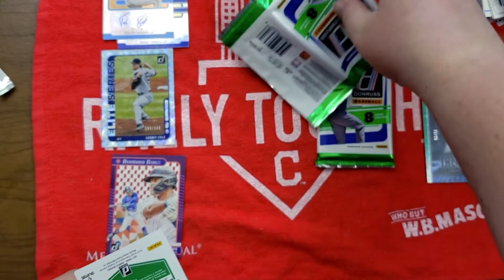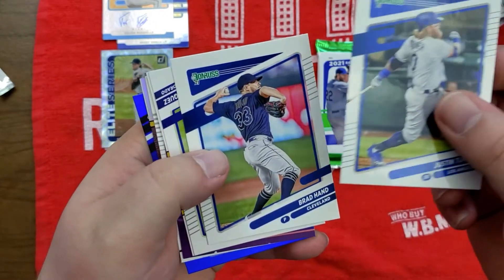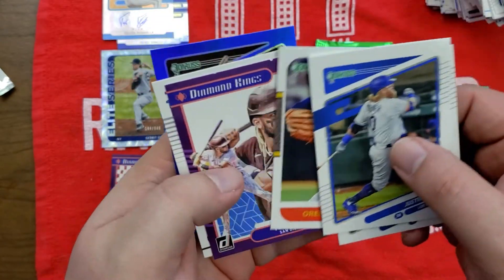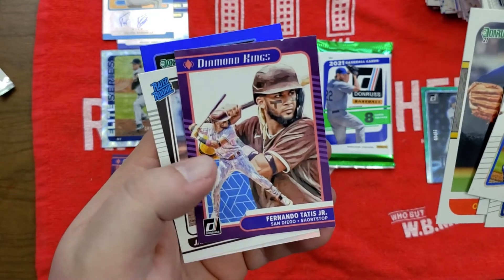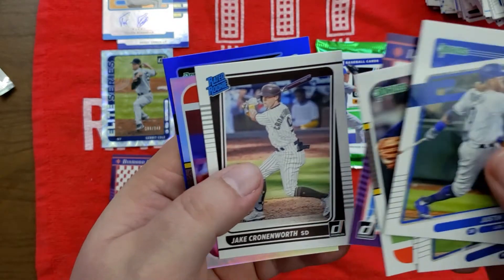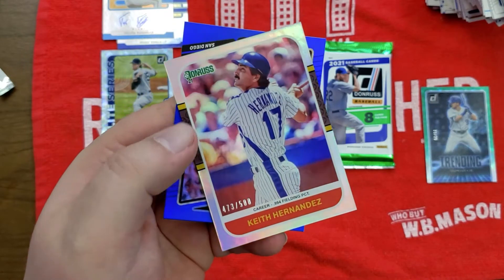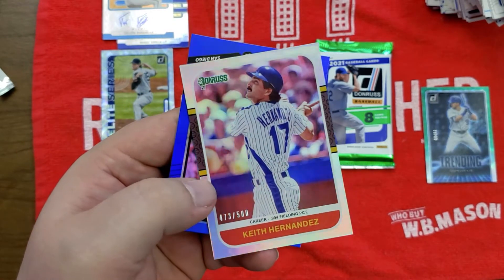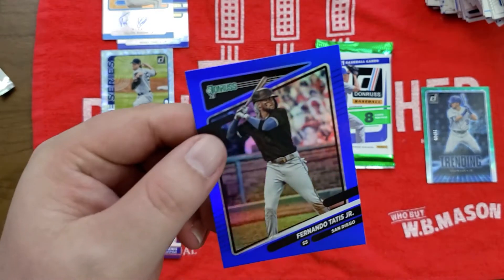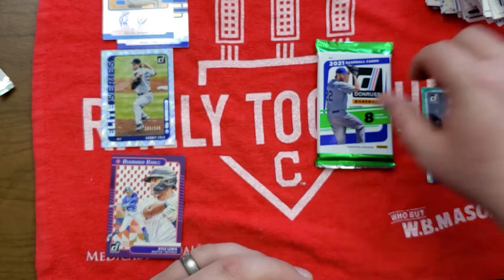Two packs left. Justin Turner, Brian Hand, Marquez, Orel Hershiser — former Indian. Fernando Tatis Jr. Diamond Kings — love Tatis. Jake Cronenworth. Keith Hernandez silver border numbered to 500, and a Fernando Tatis Jr. blue border — two Tatis in that pack, I like that.